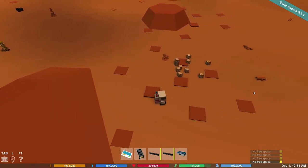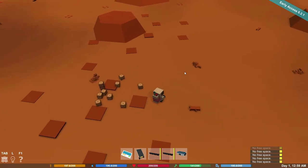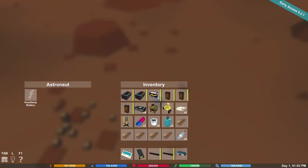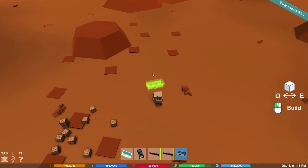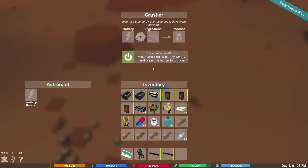Let's set up a little base here. Okay, inventory. What's this thing — a battery? And a craft table? There's a crusher — it looks like a shorter version of one in my office but bigger. There's a scroll wheel. Simple enough, let's pop that down. The crusher is off — make sure it has a battery and press to turn it on. And I got a solar panel — I'll probably need that.